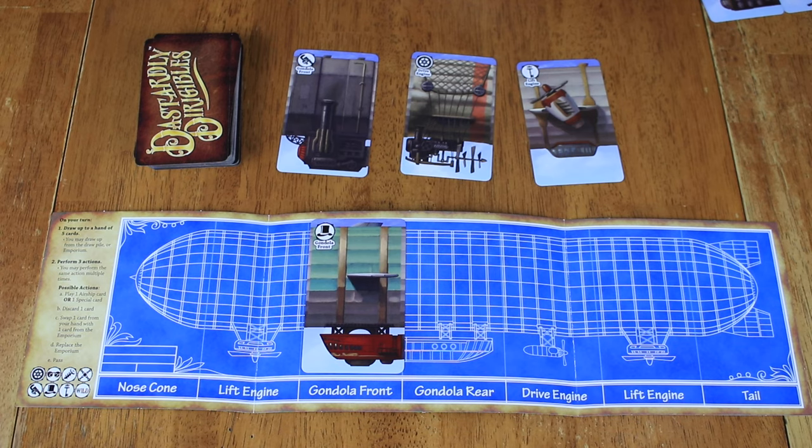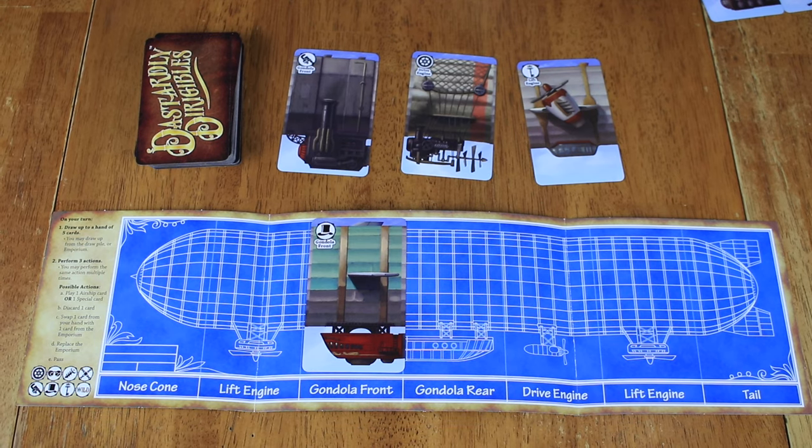We play three rounds. Each round you score your airship and add it up. Whoever had the least amount of points that round gets some extra actions the next round — a catch-up mechanism. At the end of all three rounds, you add up your points and whoever has the most wins. When scoring, you look at your airship and see which symbol you have the most of — you get two points per that symbol, then one point for each wild. You get an additional two points if you were the first to complete your airship, and everyone else who completes theirs by the end of that round gets one point. There's also a card that gives you an extra point.